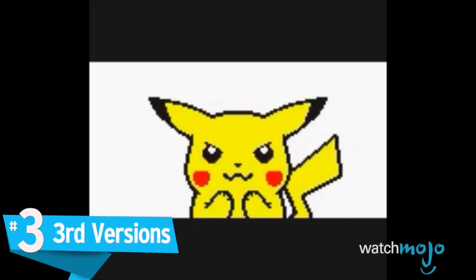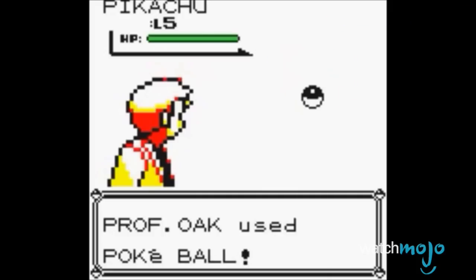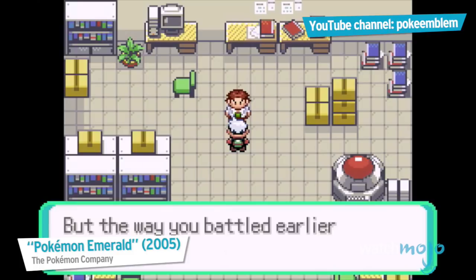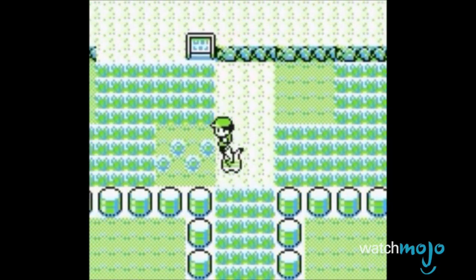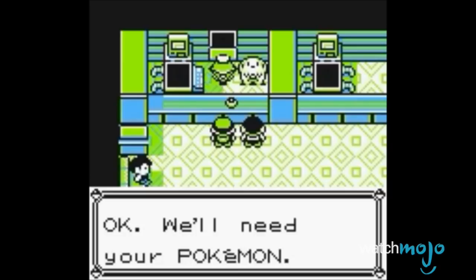Number 3: Third Versions. With merchandise, anime, and toy sales banking off the iconic name, it's no surprise that the franchise has found an even more profitable way to rake in money from its fan base in the form of these slightly updated games. There's barely any additional story content and very few, if any, new creatures to catch, but if you want the completed collection, you just have to pick up a copy. They might be cool for the hardcore fans who want another slightly different run at their favorite game, but is starting with Pikachu or getting an odd egg really worth shelling out for a whole new game?